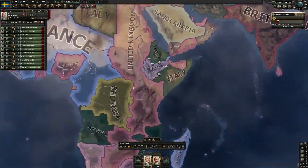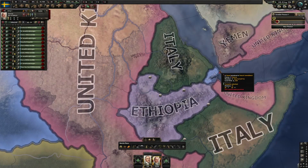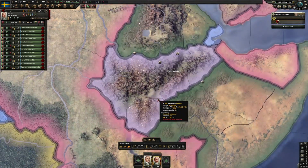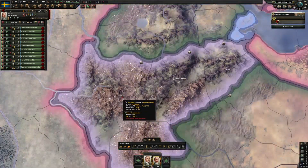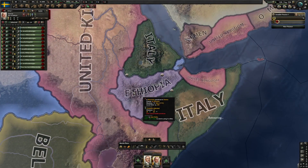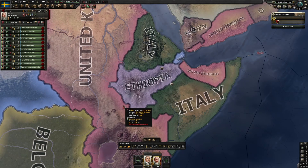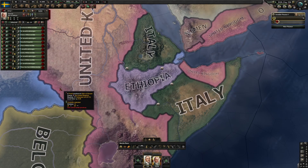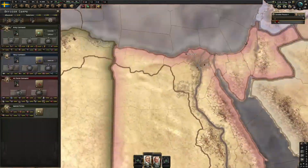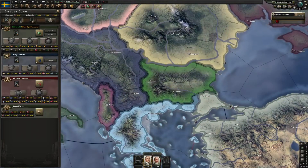Let's see how Italy's doing. I saw some people on Reddit talking about how Italy was losing to Ethiopia. It doesn't look like that right now - looks like it's maybe taking a little longer than it did pre-Arms Against Tyranny, but they are still driving into Ethiopia. Yeah, they're making progress on the capital. I don't think Ethiopia's going to hold out too long.